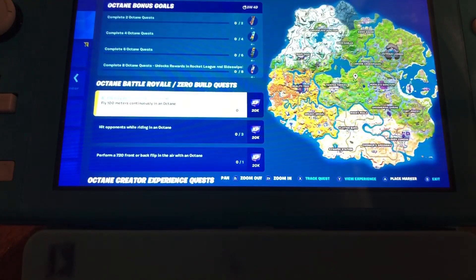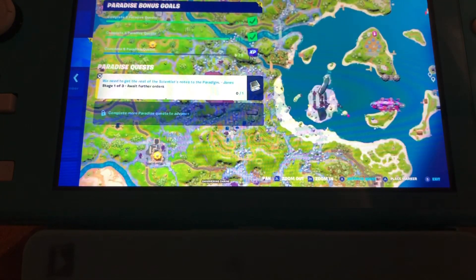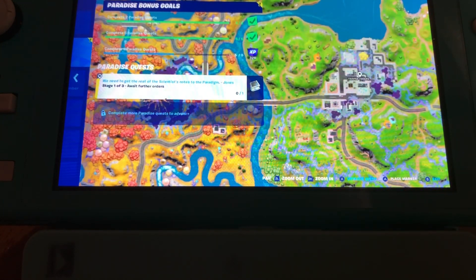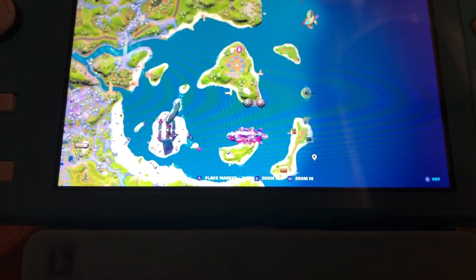Also, I forgot to mention — we do have new Parasite quests, I'm almost done with them. And we do have a new map change: this is called Tainted Towers — not Tilted Towers, it's called Tainted Towers. We also have a new landmark over here, and the pirate ship from Lazy Lagoon and the blimp are both behind the Foundation statue.